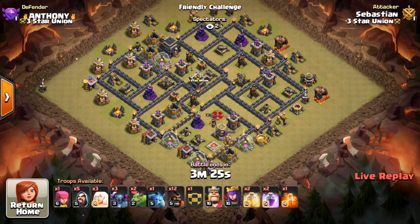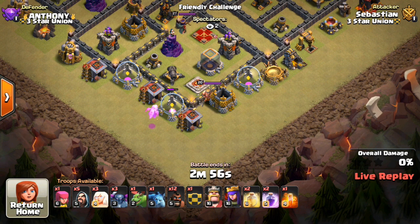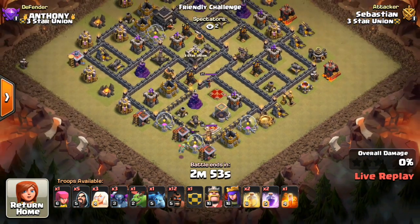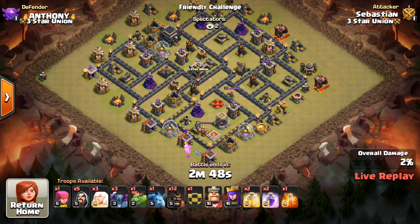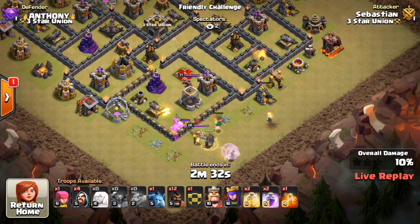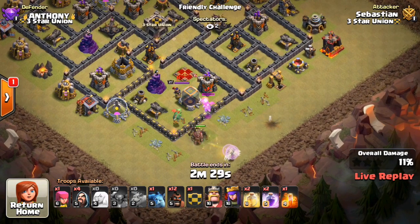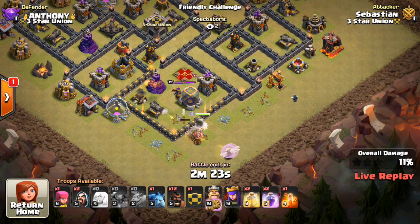This is Sebastian. He's coming in here with a Pekka — this is an HB HP attack. This was a great attack. One thing I could have done is put a few Seeking Air Mines by the Hero Compartment to take a gamble with some Baby Dragons, because there wasn't a whole lot besides that one Archer Tower that could target the Baby Dragons. They did a great job creating the funnel for him, and that definitely helped out the attack.